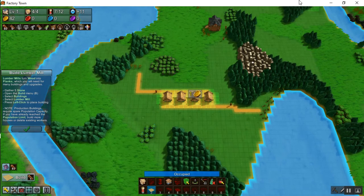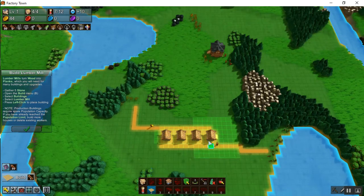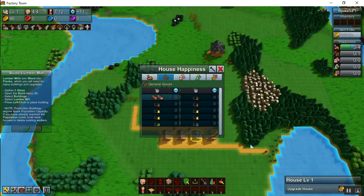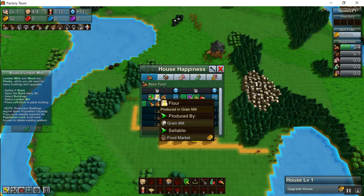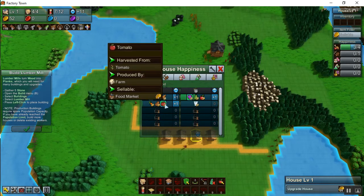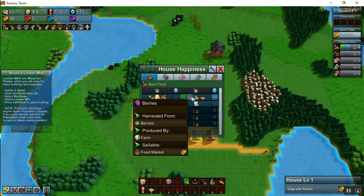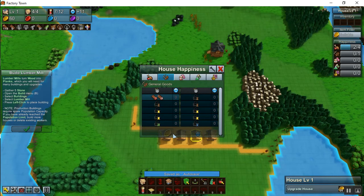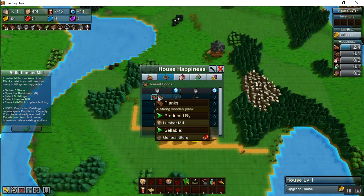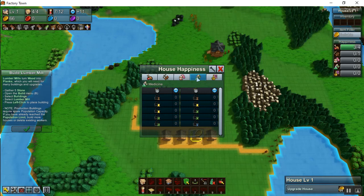Now they want me to build a lumber mill — I was already thinking about building one. You can see what is available to give them happiness: they want grain or bread or flour for one happiness, tomatoes, potatoes, or carrots for one happiness, and berries or pears or apples for one happiness. They would also like some planks or reinforced planks for happiness. The houses are not refined enough yet to appreciate higher-priced resources.